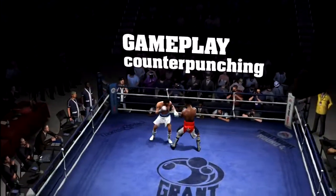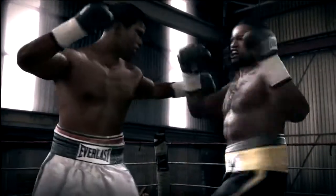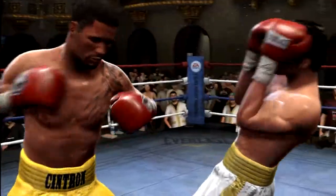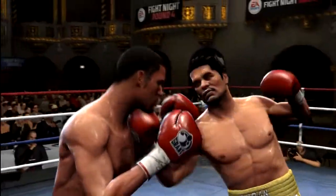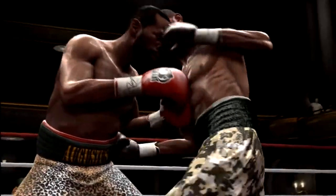Creating counterpunch opportunities is a little bit different as well. There's no more parry system where you can slap an opponent's hand out of the air and freeze them for a couple of seconds. You actually have to use timing — either put your hands up at just the right moment, or slip your head back down or to the side to make your opponent miss and then make them pay.